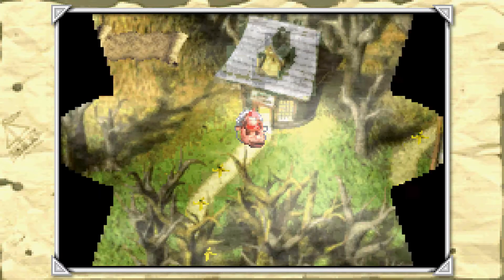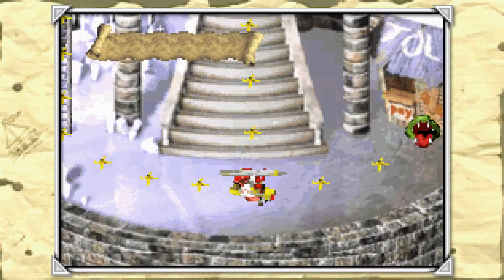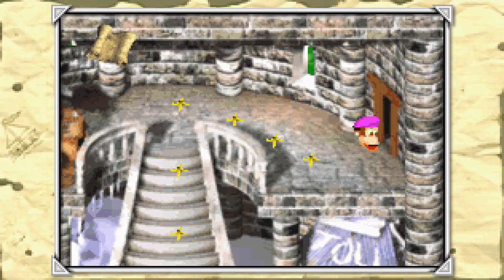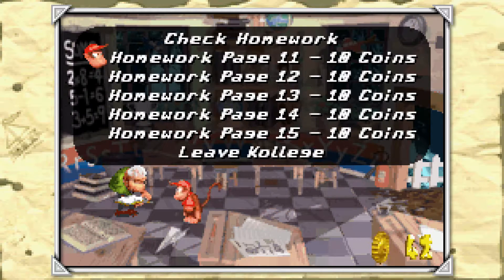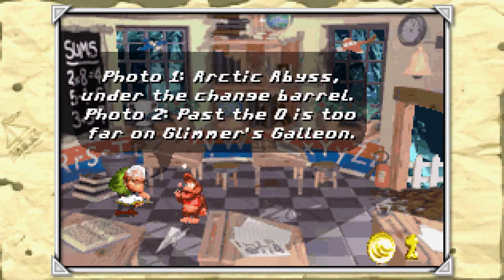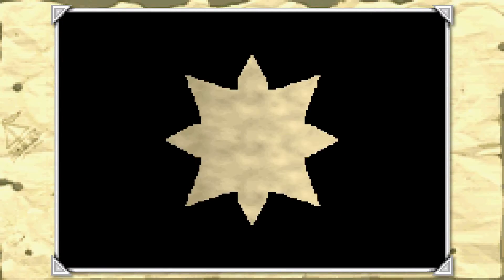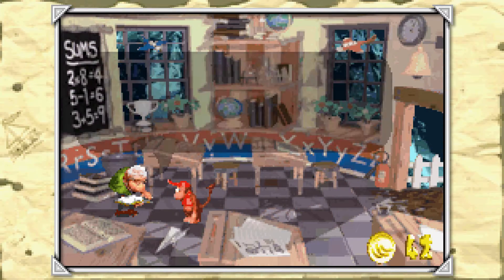Now all we've got left are the ones from K. Rool's Keep. I think there might be one in the Flying Croc that we missed - maybe more than that. Wrinkly's up here somewhere. I guess only a creepy weirdo like me would care enough to actually buy all of them. Let's buy that last one and then check the Flying Croc.